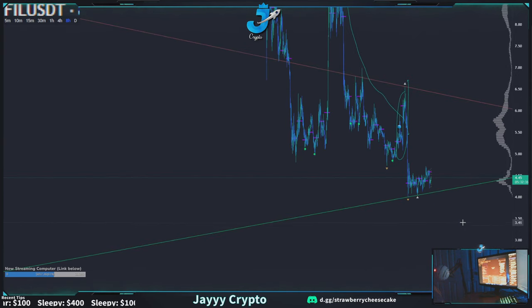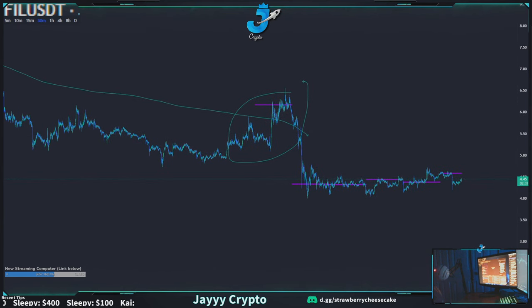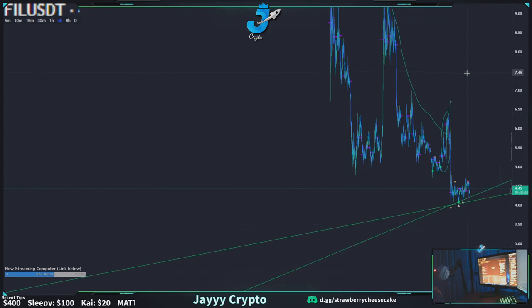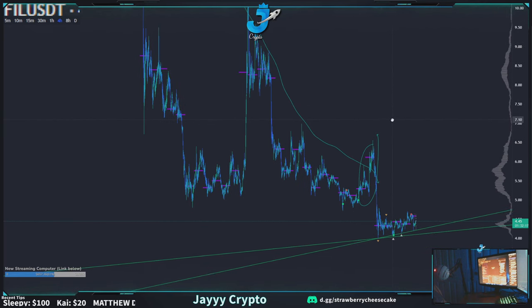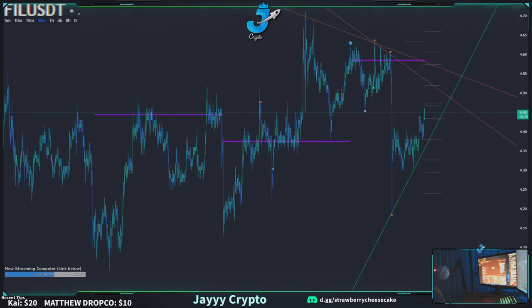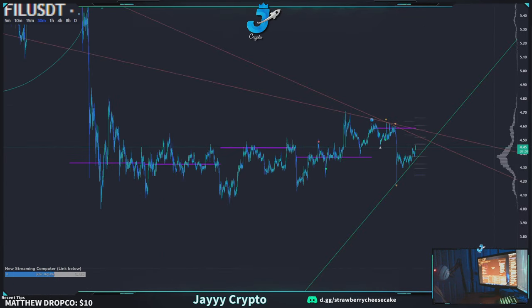Filecoin — the perma short. BitBoy raves about this coin, claims it has some upside. It's almost unfair doing TA on this because you could just draw a line going down and you're going to be right eventually. Look for a short at a lower high like 4.6 — which was the prior weekly level. Somewhere like 4.57 if Bitcoin has some upside.